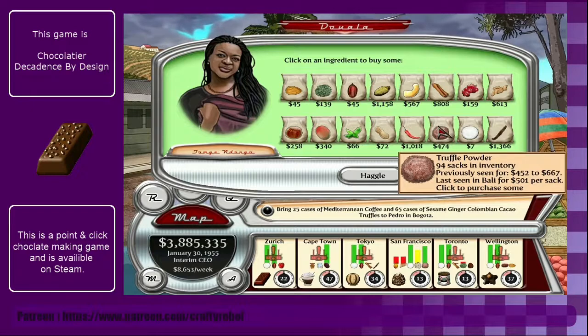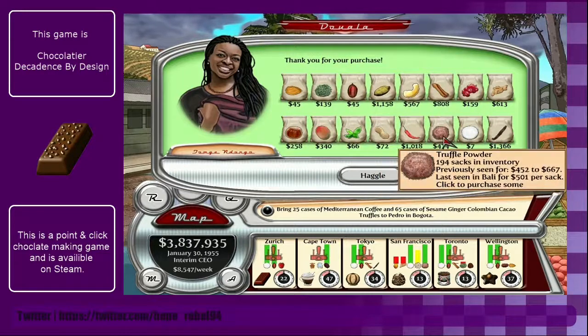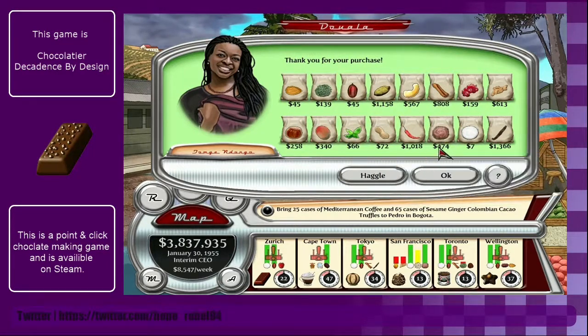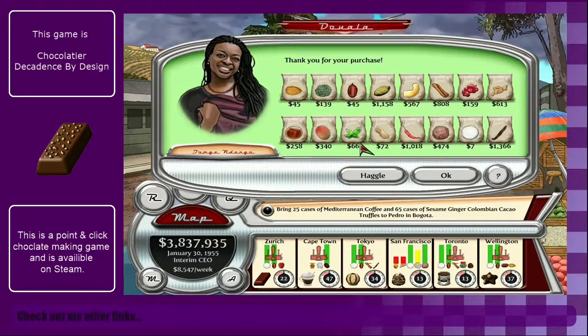Let's pick up a bit more truffle powder, because that's sort of the nearest to cheap that we've got for a very long time. I would like to get some more of that.